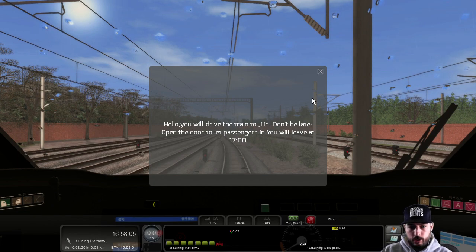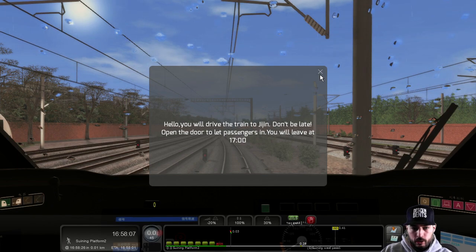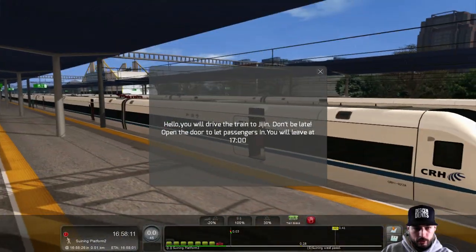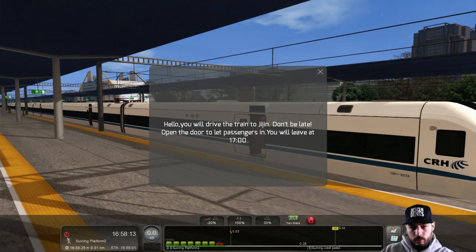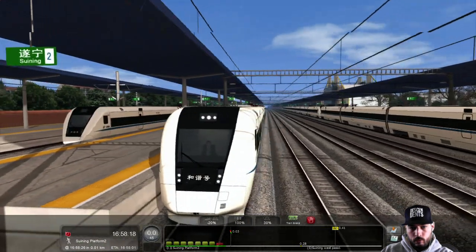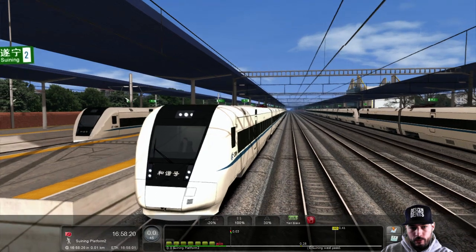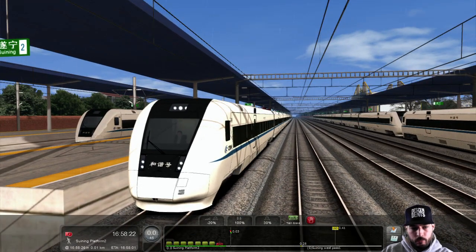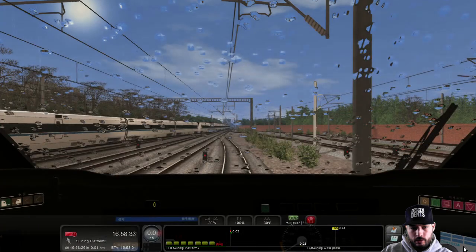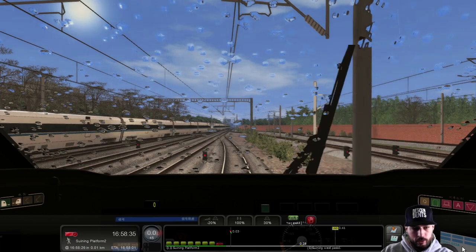It says 'Hello, it's a train to Jijin, don't be late. Open the door, let passengers in. You'll leave at 17:00.' Perfect, let's do what it tells us to. We do have our headlights on, which is positive. You can definitely tell it's 720p as opposed to 1080p - we'll see how it does.